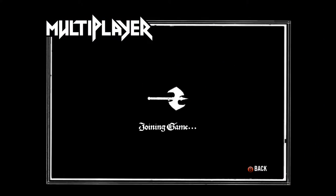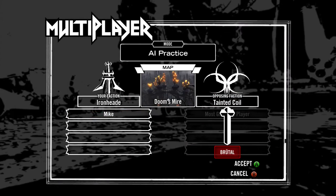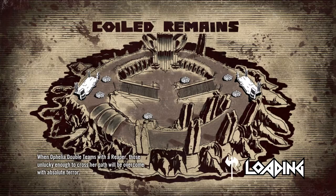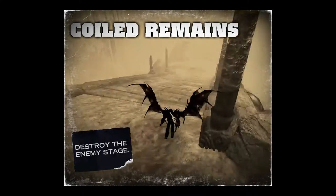You want to go into the multiplayer AI practice. You want to play as Ironhead against the Tainted Coil, obviously on brutal difficulty, and the map you want to pick is going to be Coiled Remains. It's a small map and you can exploit some of the weaknesses in the AI here.